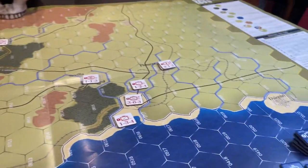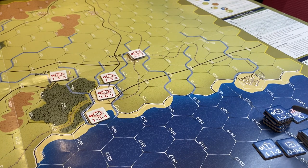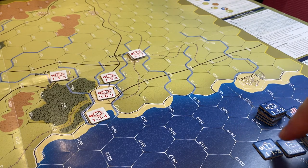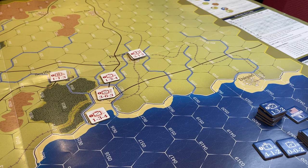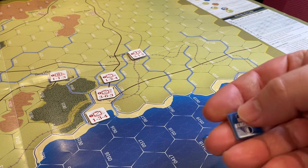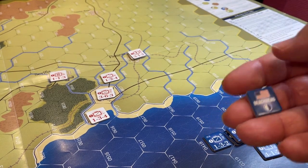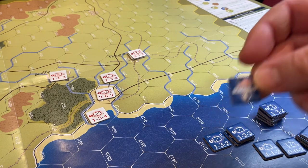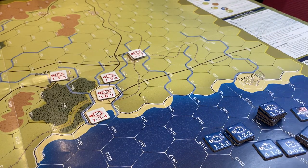Every turn, the Americans can land 12 stacking points - 12 steps. Almost all their infantry are two-step units. Three of their cavalry have two steps; one just has one step. Artillery batteries have one step. To bring their logistical base marker - the beachhead supply source - that costs six steps. So in the very first turn if they wanted to land the LBM, they could only land six additional steps. Units cannot move the turn that they land.